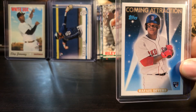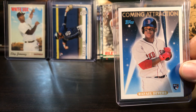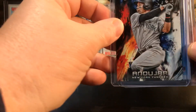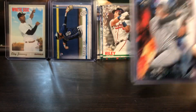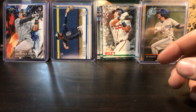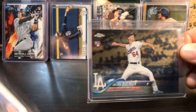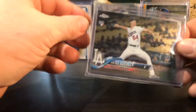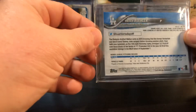Raphael Devers. There's another Devers. Another Andújar. Walker Buehler - finally we get a full-fledged pitcher. Walker Buehler - I like him a lot. He's from Lexington, Kentucky, played his college baseball at Vanderbilt. Good ball player.